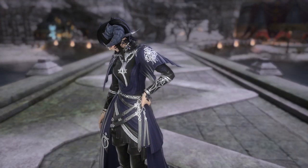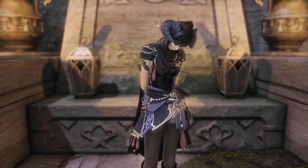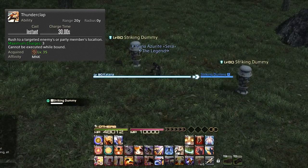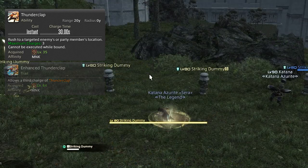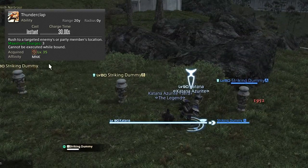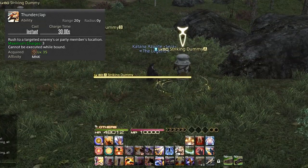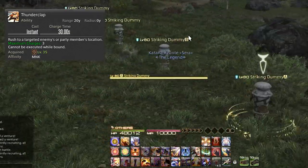Thunderclap is Monk's gap closer and it has two charges, increasing to three charges at level 84. It can be used on enemies and allies, making it highly versatile. It deals no potency, so you don't need to spam it for DPS — save charges exclusively for when you need the extra mobility.